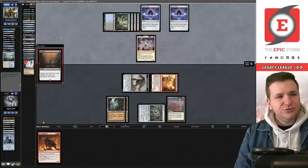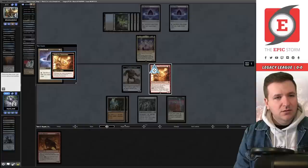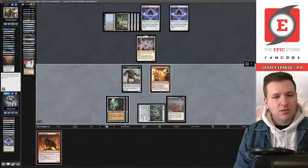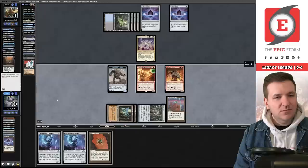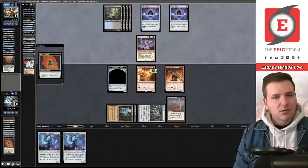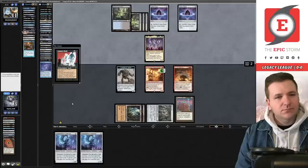They pick up an Archon of Cruelty. We draw Lotus Petal — that lets me hard cast the Ox. The Flamestoker gets a counter. We sacrifice the Lotus Petal and hard cast Ox of Agonas. We miss on Lion's Eye Diamond and Echo. We play a Bobble and we're actually dead on board to Archon of Cruelty if they have a way to reanimate it. Atroxa gets in, we go to three. Careful Study — and that's the ball game. On to post-board.